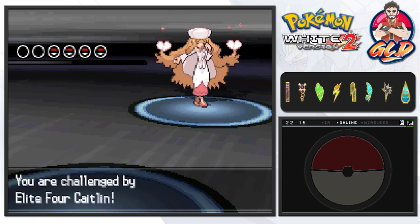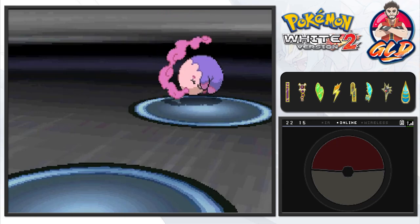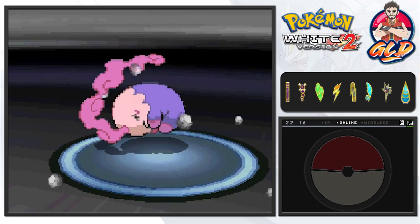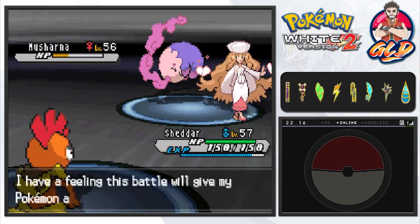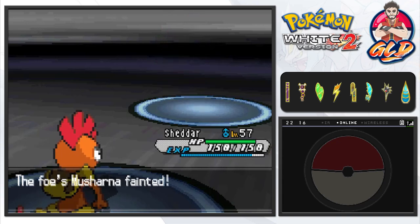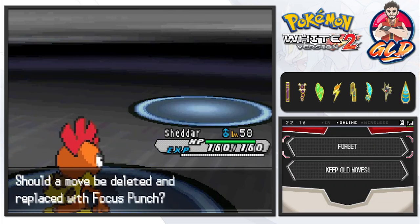Taking on the sleepy Caitlin — time to kick some butt, take some names! Look at that, she's got butterflies. She's coming out with her Musharna — this will be a little difficult because Shadar is a fighting type. Here comes the crunch attack, and that will nearly take this Pokemon down. Crunch attack again — say goodbye to Musharna! Shadar has grown to level 58 and is learning Focus Punch.